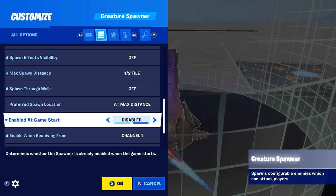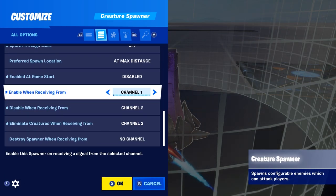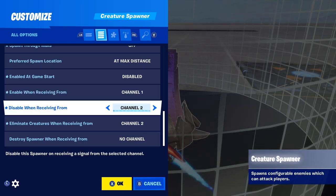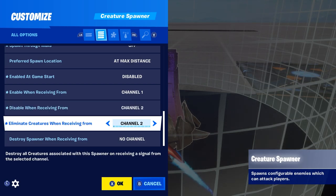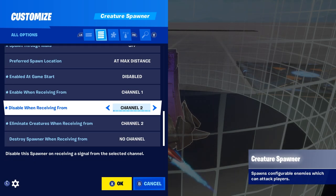Enable at game start is disabled, because we will be making an on and off switch for the scenario. Enable when receiving from is whichever channel you want your on switch to be — mine is channel one. The second one is your off channel — disabled when receiving from mine is channel two. Set eliminate creatures when receiving from to the same channel as your off switch, so when you finish the scenario and reset or turn it off, the zombie will die at the same time.